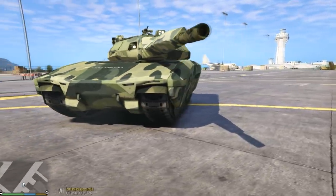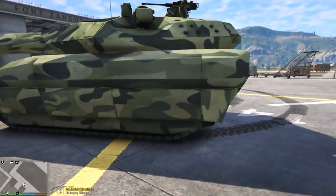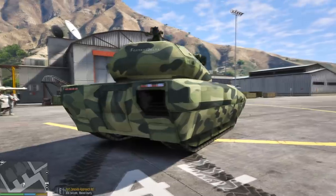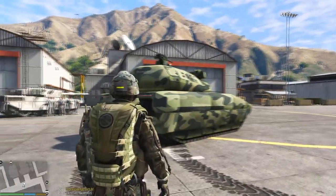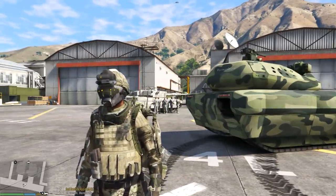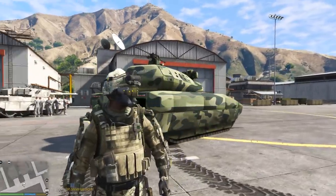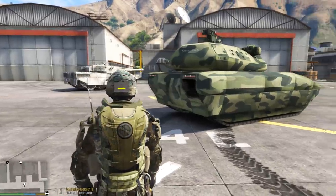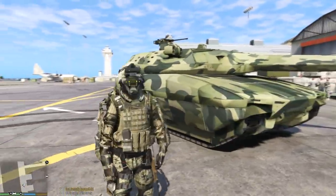This thing just looks amazing especially in this woodland camo. It even has headlights and taillights which are fully functional and this thing is really fast. We will be testing out the top speed at the end of today's episode - leave your guesses in the comment section down below. Check out our character too - it's a guy from Modern Warfare. Lots of accessories, looks super futuristic. Perfect match for this tank.